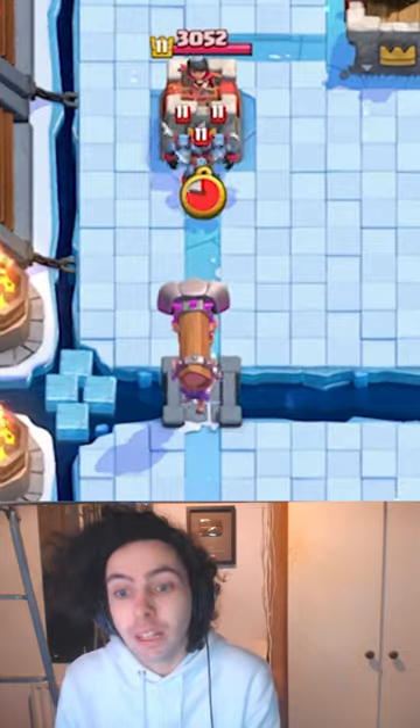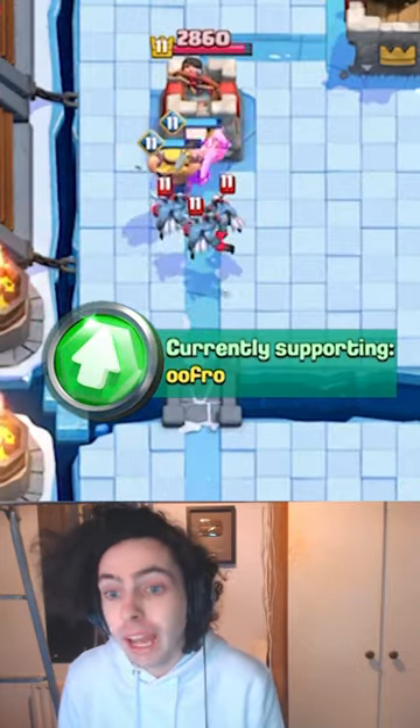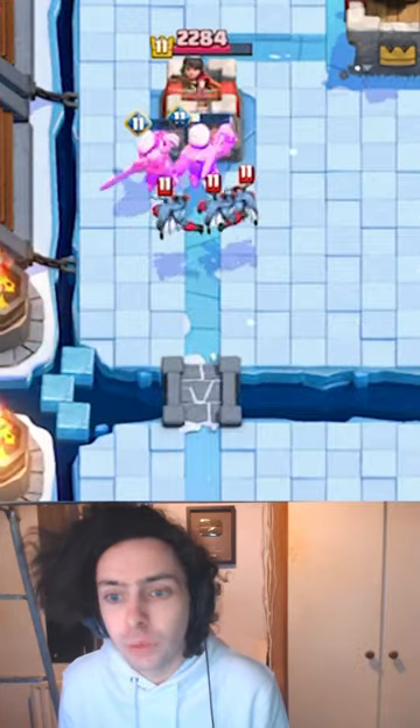So how do you counter the Battle Ram? There are a few different ways. First of all, flying troops — the Battle Ram cannot hit air, so anything flying will help take it out.